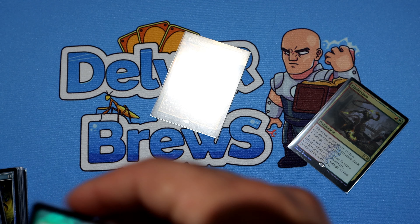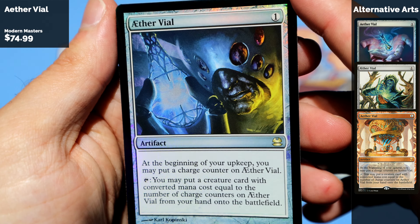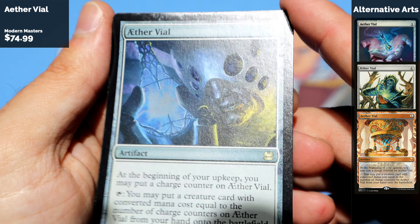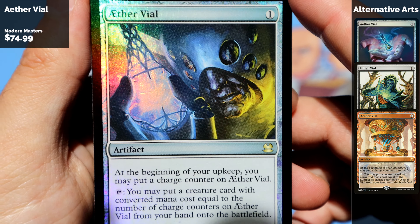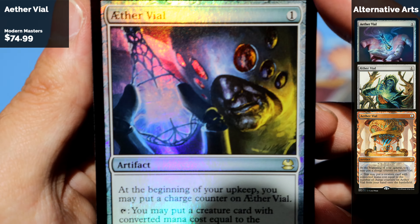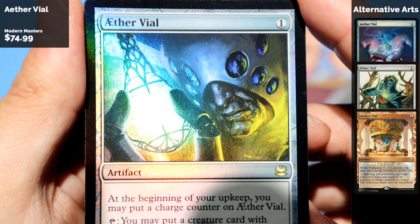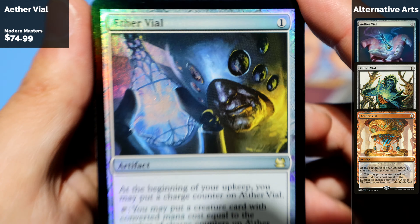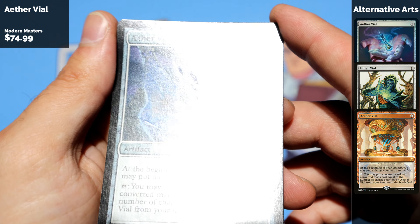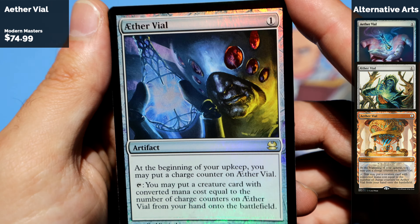That's Cinder Vines. Up next, Aether Vial — an affordable version of Aether Vial, at least in foil. Very nice selective foiling there as well, as you can see. Really well done. And it's Aether Vial — I really like this version of it.